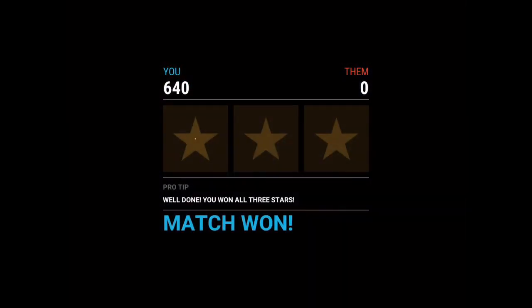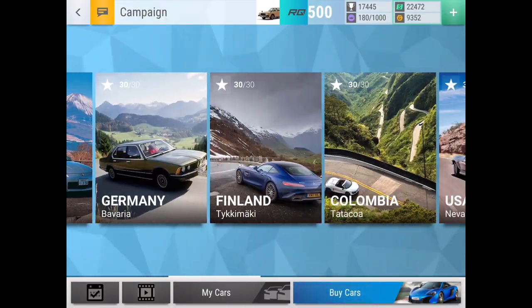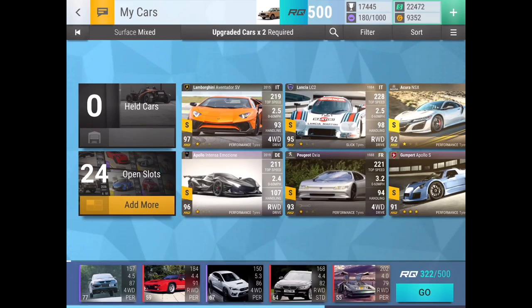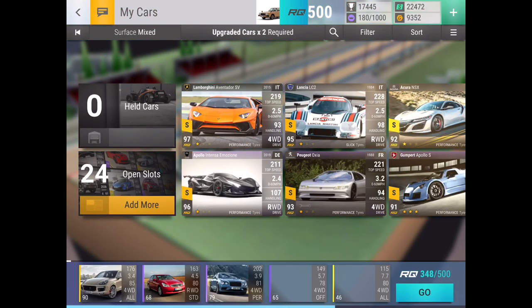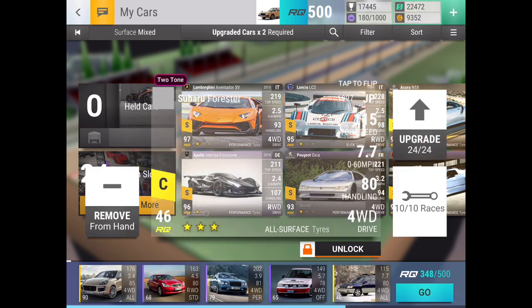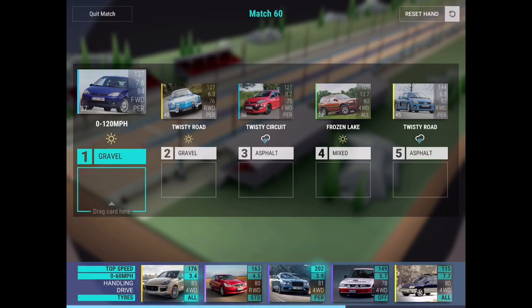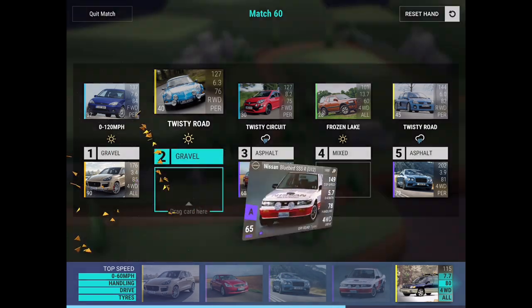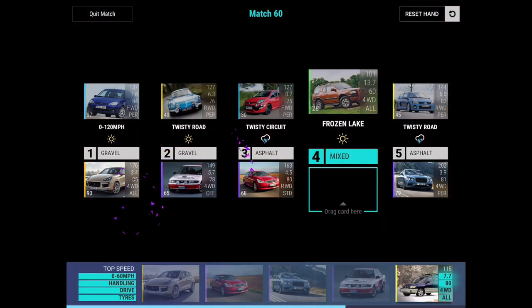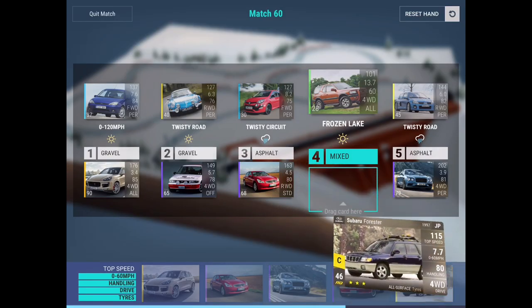The current roll is all locked and we do have a German car — that's actually a very good hand. We'll set it up like this, and 640 to 0, Germany is done. Now moving on to Finland where it's getting mixed — we need two upgraded cars. We have that unlocked Renault again... but that is actually the max Subaru this time, and all these other cars are locked, so we can do it. Plus we got off-road — we got the perfect number of off-roaders.